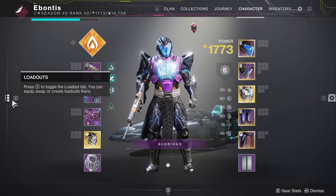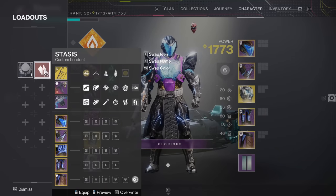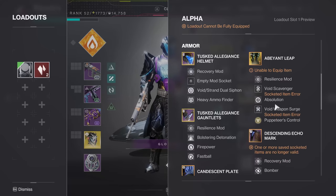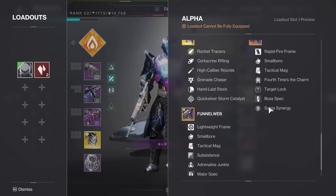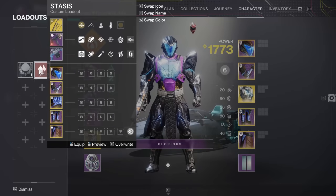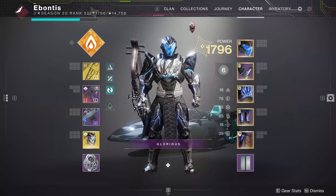Now, loadouts are actually a thing, and all a loadout is is whatever weapons and armor you have equipped at a certain point. If you want all of that saved so you literally have to click one button and you'll have that stuff on your character, you can do that.